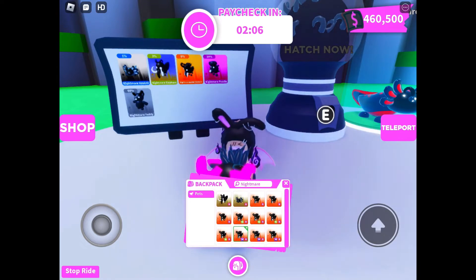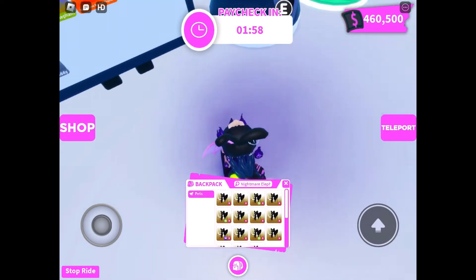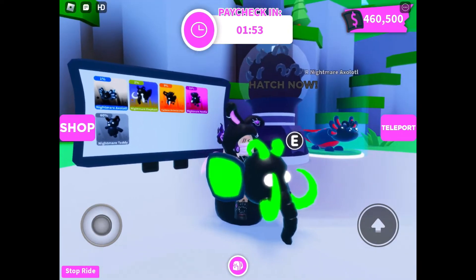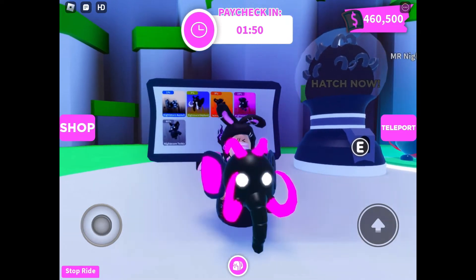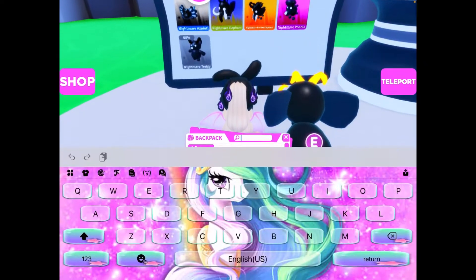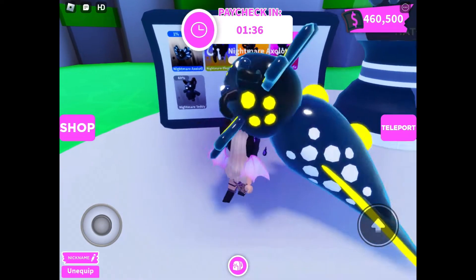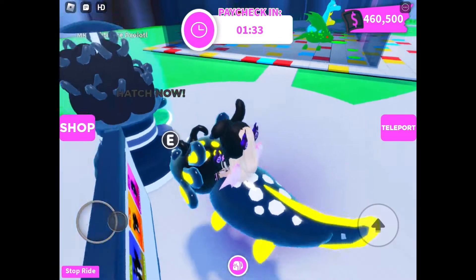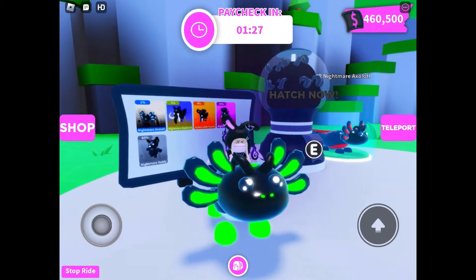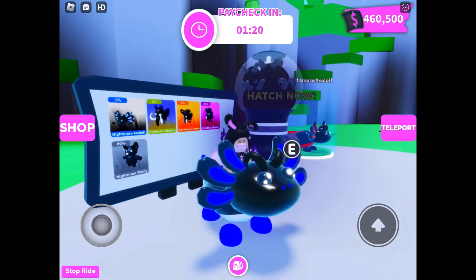Next we have the Nightmare Elephant. This is what it looks like. And then next up we have the Nightmare Axolotl. I actually had to work really hard hatching all these eggs to get the Mega Neon Nightmare Axolotl — it took a lot of time. This is the Nightmare Axolotl, the moment you've all been waiting for.